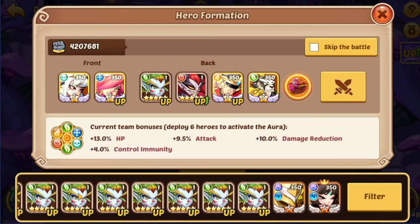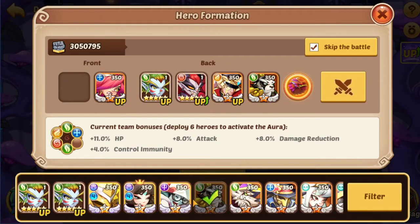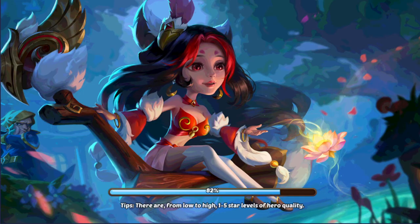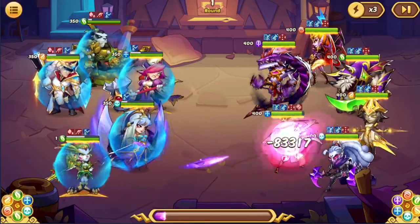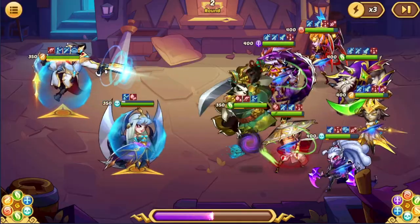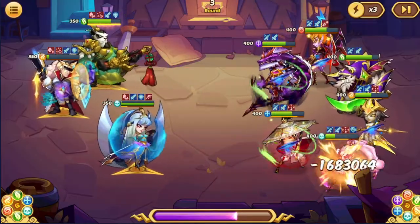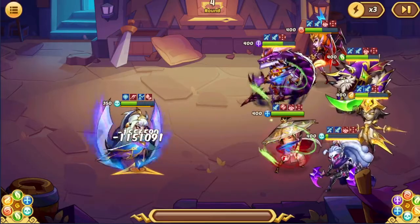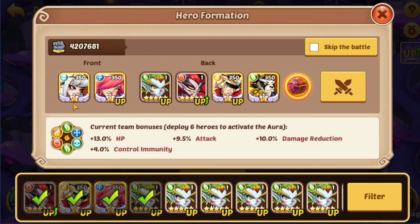I'll just get to here with Asmodel I guess. And now we will try going with Eloise. This team doesn't really utilize SFX or Asmodel the right way right now, because I just wanted to block more things. And Shaho died instantly. You need a fully imprinted team unless you are relying on one hero to carry you, like a V4 Eloise or SFX.